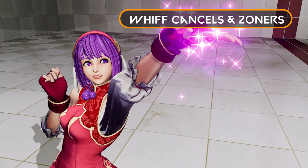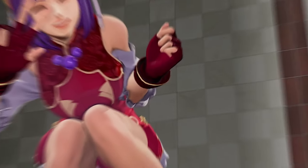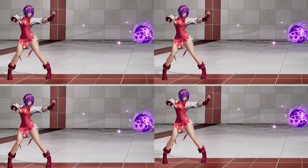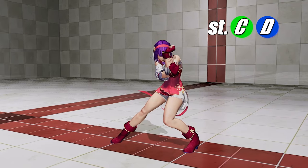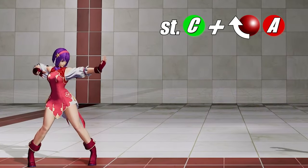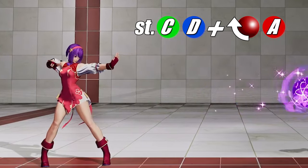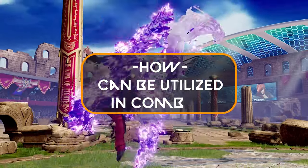For this example, let's look at zoning characters, and we'll use Athena. Athena's whiff cancels are really great for adjusting her zoning. Our most common choices are her 2C or crouching C, and her standing CD or blowback attack. Both of these alter the timings and spacings of when her fireball comes out, allowing Athena to naturally adjust her zoning more fluidly than without the whiff cancel.